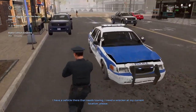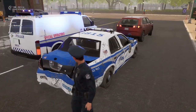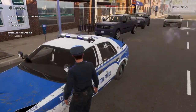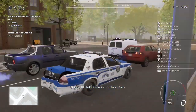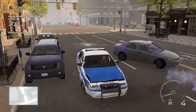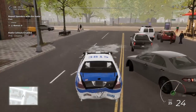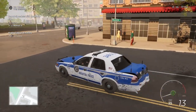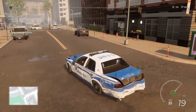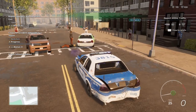I have a vehicle here that needs towing, I need a wrecker at my current location please. The wrecker's en route. Hey partner, I'll be at your location soon. Thanks, Steve. I'll take the suspect directly into custody. Man, my patrol car looks good. She is still walking back and forth. We got an accident — there's all kinds of crap happening.